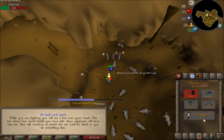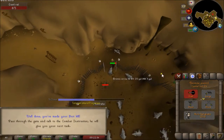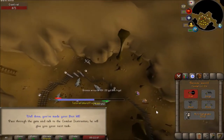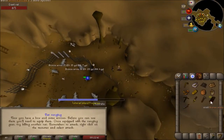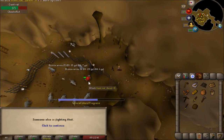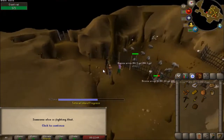Auto retaliate means that if you're attacking something and your character is standing still, it will automatically attack back. Talk to the combat instructor again and he's going to give you a bow and some arrows. The nice thing about this is you can shoot through the fence at the rat, which is really cool.